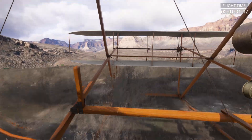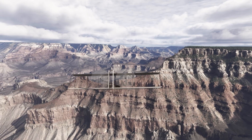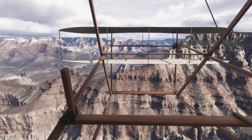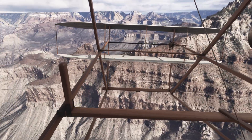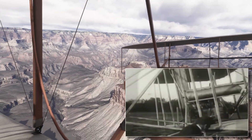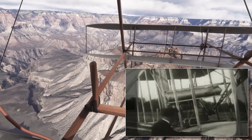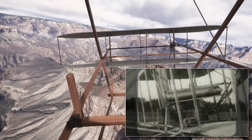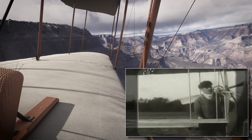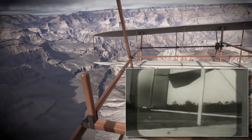The Wright Flyer in Flight Simulator 2024 is probably the plane nobody ever picks, but honestly it's definitely fun. Back in 1903, two quiet bicycle mechanics from Ohio didn't have sponsors, didn't have computers, didn't even have a proper runway — just determination and a crazy idea. From that 12-second hop to walking on the moon in just 66 years, it all started right here, with a wooden frame, some cloth, and two brothers who simply refused to give up. Have you tried the Flyer yet? Thanks for watching, and as always, have a fantastic week.